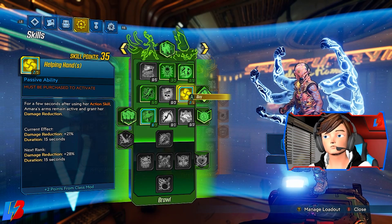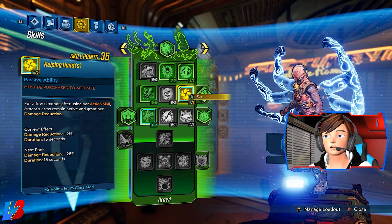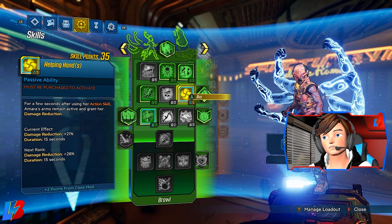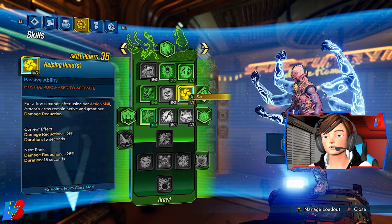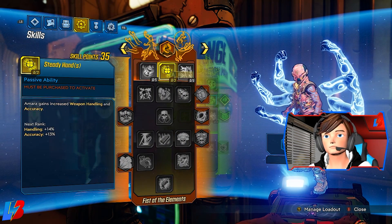We're going to be getting two points from Helping Hands — but we're not spending points here, this is coming from our class mod. So if you see two points there, it's not because I picked them up; these are strictly from our class mod, and this is going to give us damage reduction. Next, let's take a look at the Fist of the Elements tree.